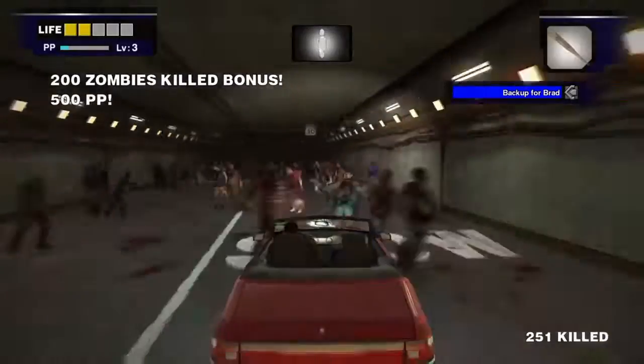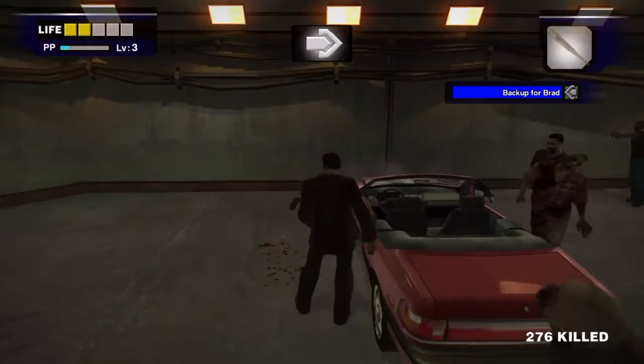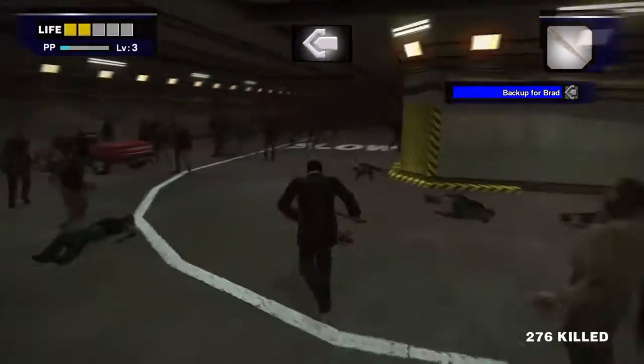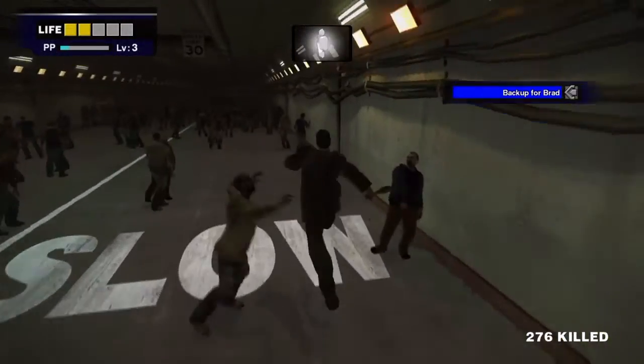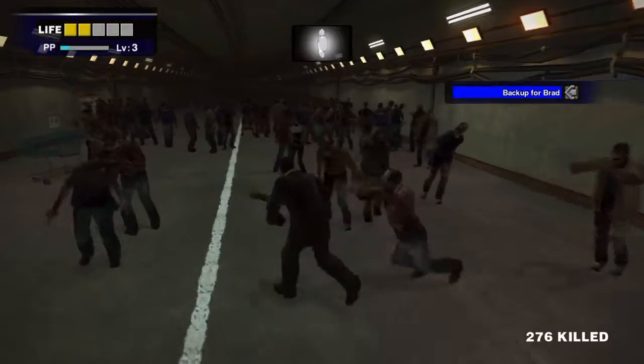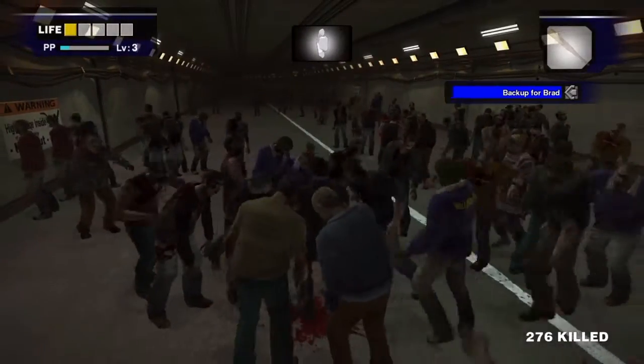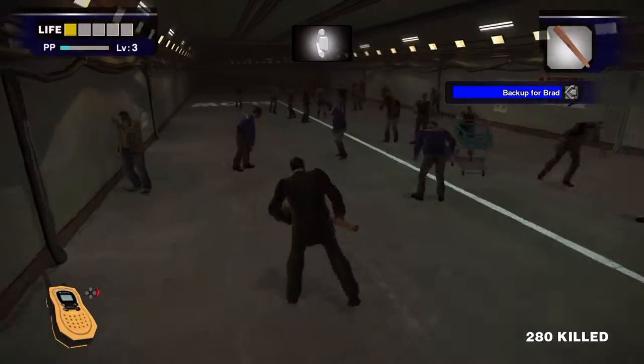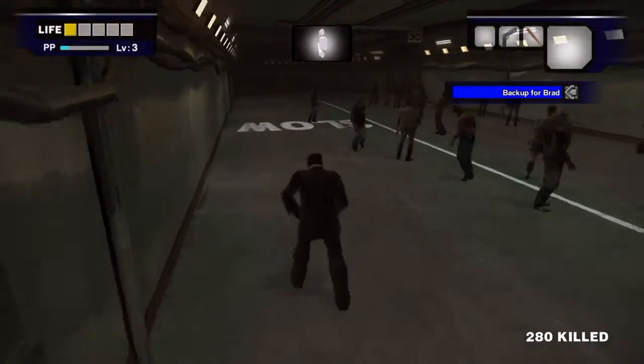Here I'm just showing you a quick way how I do it. I stole the red car — you want the red one, it's got a little more protection than the motorcycle. The motorcycle breaks down really fast and it's terrible, so you want to kill as many zombies as quickly as possible.